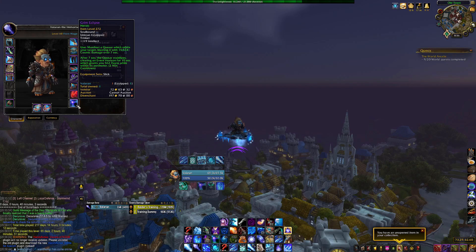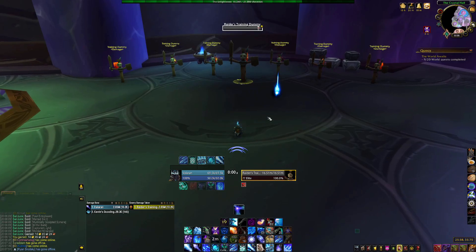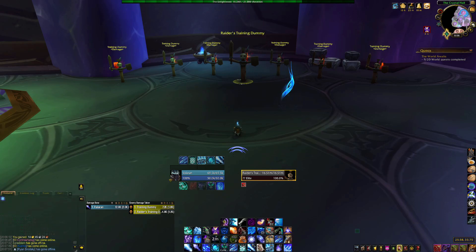So how does it work? First and foremost let's look at the tooltip. This trinket has two separate effects, which has been a very common theme among raid intellect trinkets throughout this expansion. First up is the damage effect — Blizzard was nice enough to put the two effects in two separate paragraphs. It manifests a quasar which orbits your target, blasting it with damage over seven seconds. But this is not a damage-over-time DoT debuff on your current target like the tooltip suggests — it actually seems to attack a random target near your current target, which doesn't really match the tooltip.